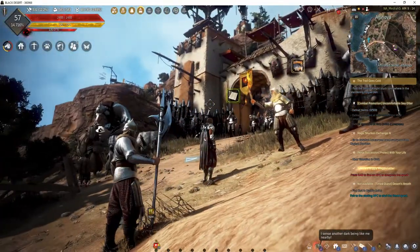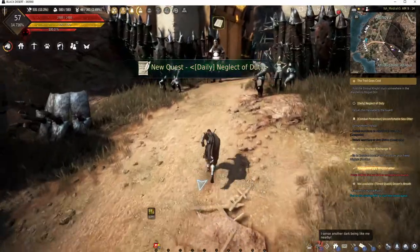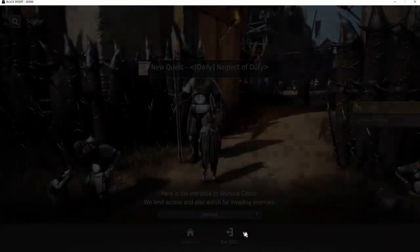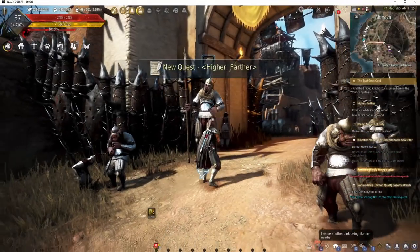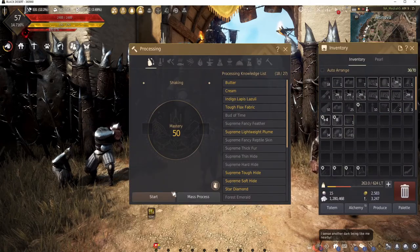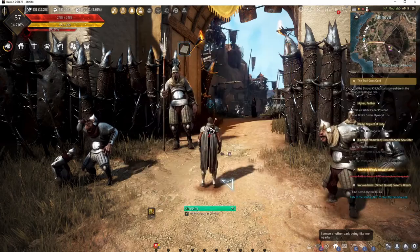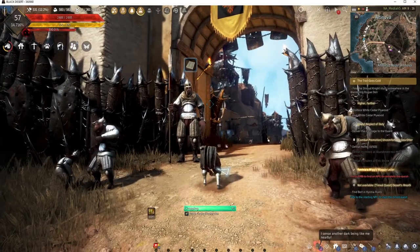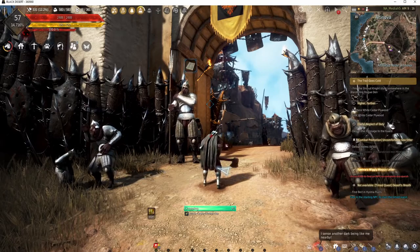We're in Altanova right now right outside the gates. We're just gonna grab the quests as we go. Now some of these quests don't open up right away — you have to get some of the other main quest line done. But we're just gonna make some cedar here, just chop up some wood. I already have all this — it's the white cedar. There's nodes around so I have a ton of this ready to go, just so I can do this quest every day.